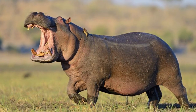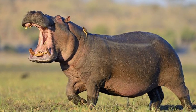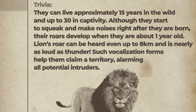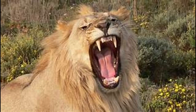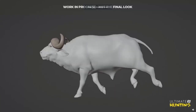Moving on to the lion — their lethality rating is only a four out of five, and considering they are a predator, it seems pretty wild that the hippopotamus would rank higher. But you hear the trivia all the time about hippos getting after people, whereas lions taking people down is less common, and it's cool that the ratings reflect that. The lion's range is central and southern Africa. Suggested calibers are the 300, 338, 375, and 416. For trivia, they live approximately 15 years in the wild but up to 30 years in captivity, and by one year old their roar can be heard from eight kilometers away.